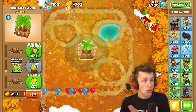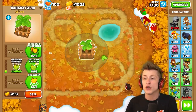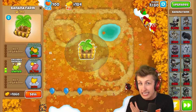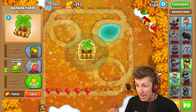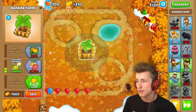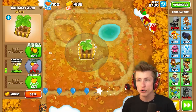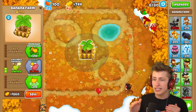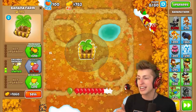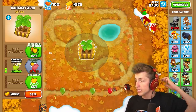Even if we miss like three or four rounds, that could be the change of millions of dollars in the later rounds — it's literally that extreme. I also got Benjamin because Benjamin increases the rate at which banks make money. For the sake of the video, I'm not going to cross-path the bank — we're only going to get a 2-3 bank and nothing else.